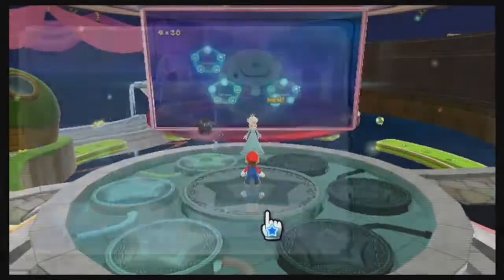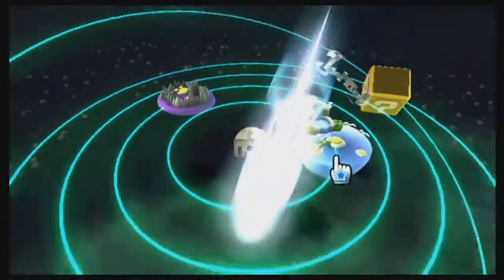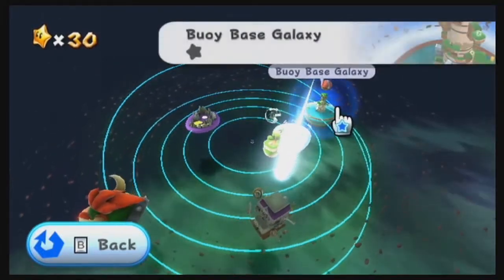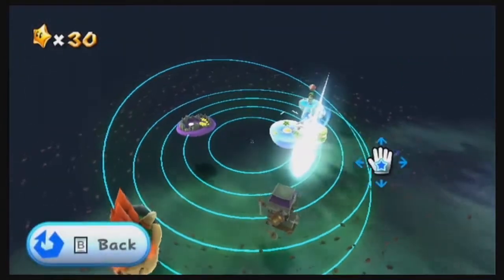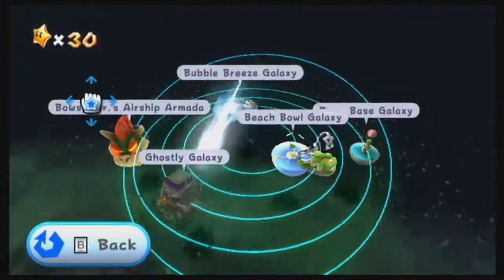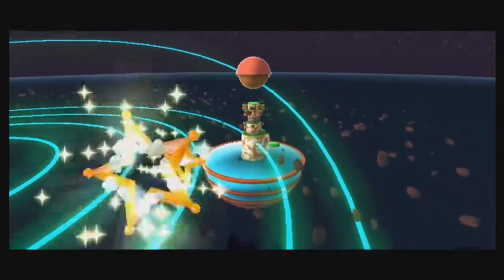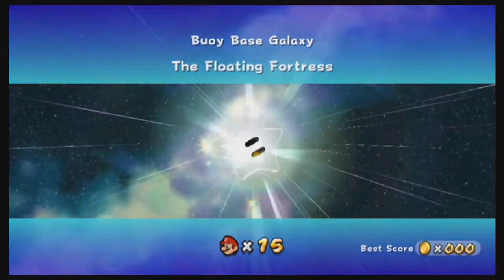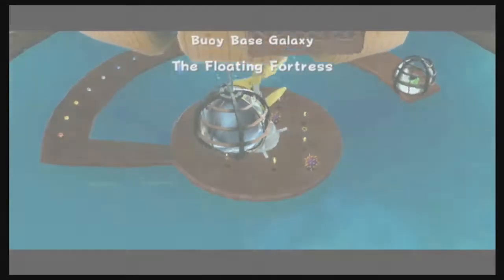And that unlocks the new galaxy - the final galaxy in the Kitchen. So let's head there now. So we've got this one which is the Buoy Base. This is a bit of a rarity - I think this is one of the few standalone galaxies which actually has a secret power star.